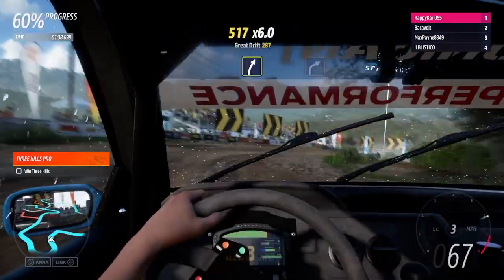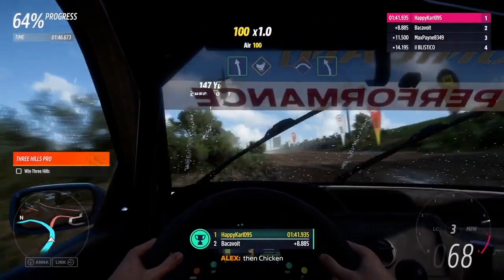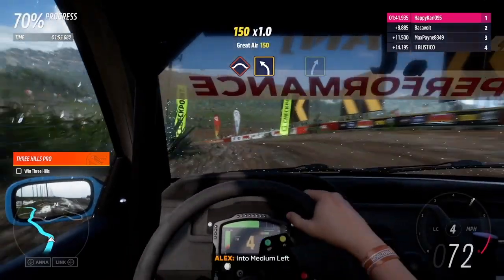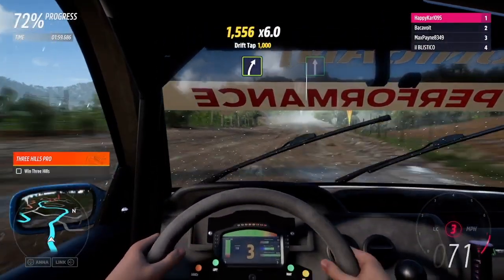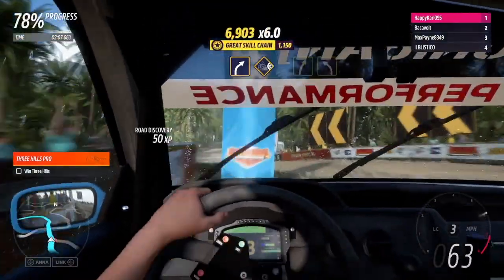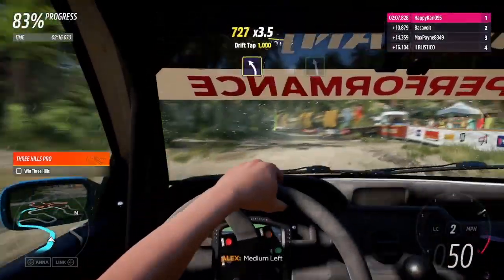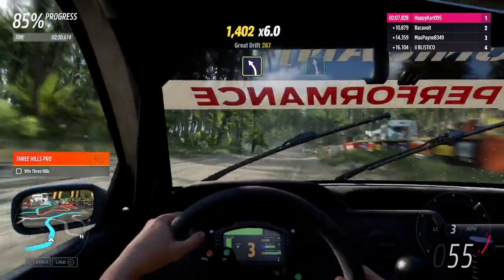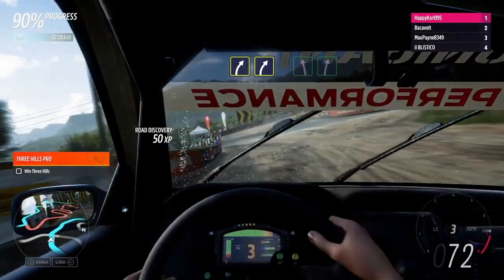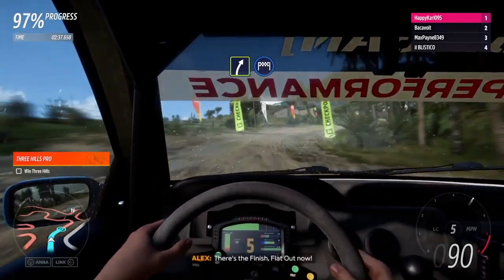Easy right. Hard right. Easy right. Easy right. Crest followed by easy left. Medium left. Crest into medium left. Easy right. Medium right, flat out. Medium right. Surface change to sand. Easy right. Easy right, easy right, then medium left. Easy right, then medium left, water. Medium left. Easy left, easy right. Easy right, then medium left — that's the finish. Crest out now.